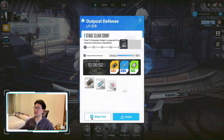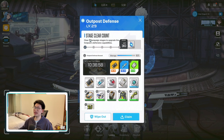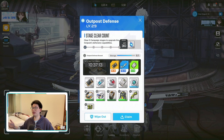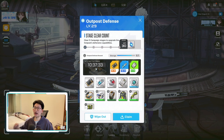What you can see here is the outpost defense — this is where I get a lot of my resources and where you're going to get a lot of yours as well. The main thing a lot of people are going to be pushing is the stage clear count, because the higher the level, the more resources you get every minute.